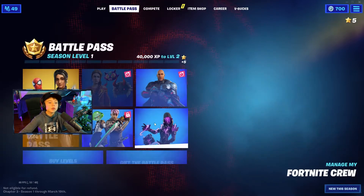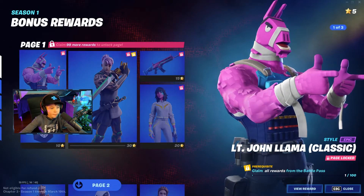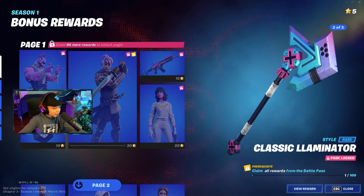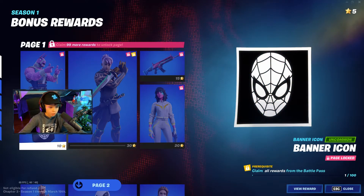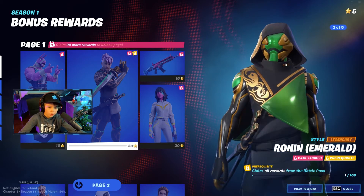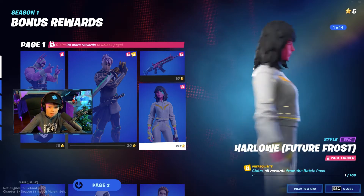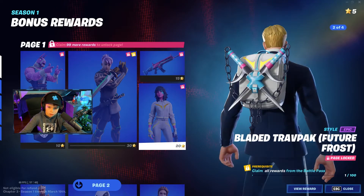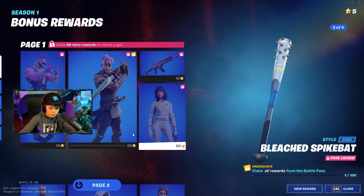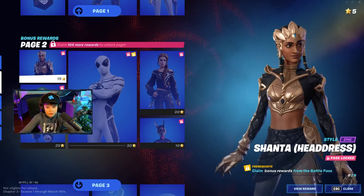Now we're going through the bonus rewards. There's another style for the llama guy — that's expensive — a banner icon, and another style for this guy that's so cool, with the green mask. There's a wrap, another style of this person — I think that's Japan writing — and another style, really cool.